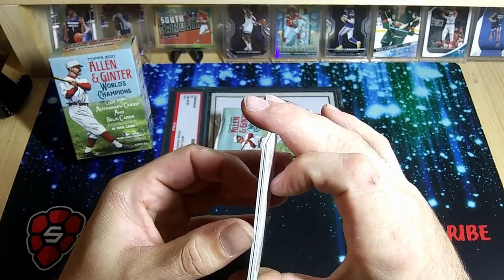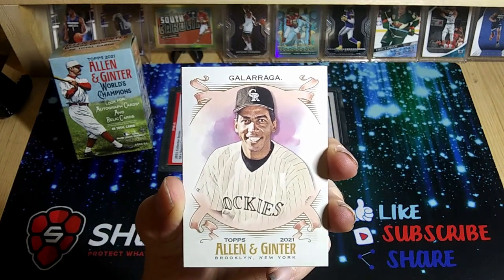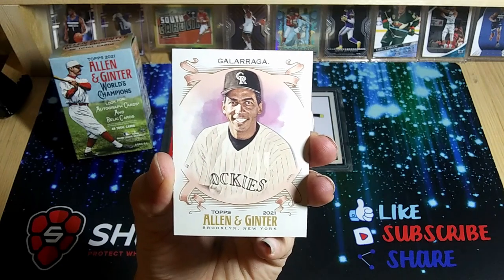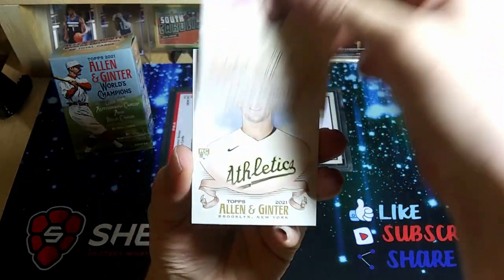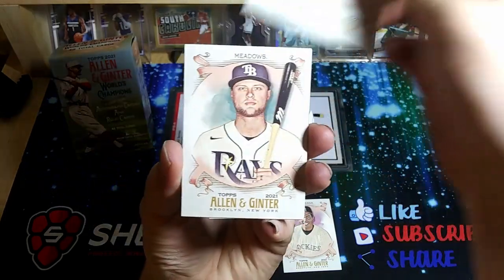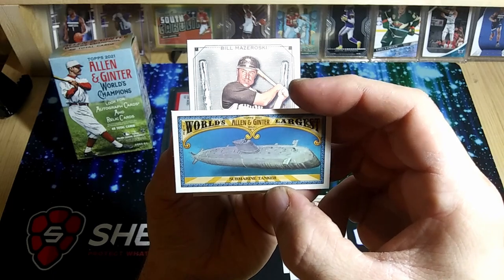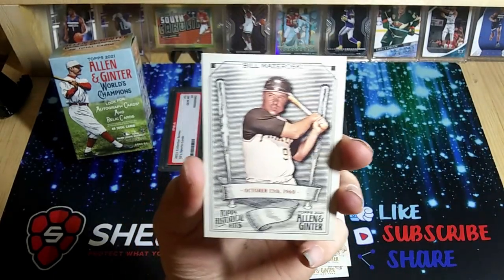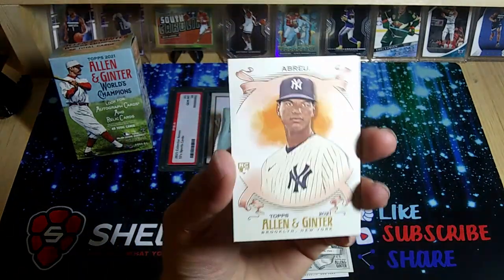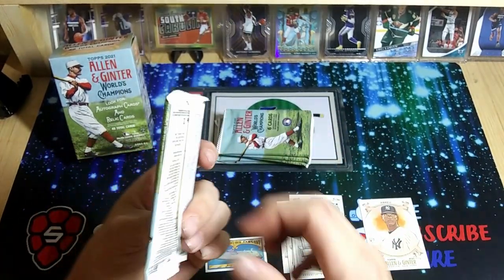In light of the World Series going on, we're going to have a new world champion here shortly — let me know if you think the Braves are going to win or if you think the Astros are going to win. We got a Galagara, a Caprolani, a Meadows. We have one of our small mini cards here — this is the World's Largest Submarine Tanker card, those are really cool. There's a Bill Mazeroski.